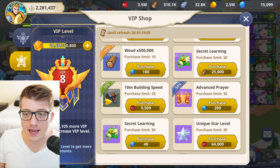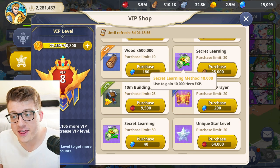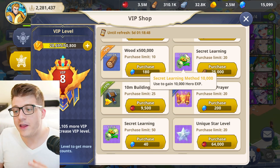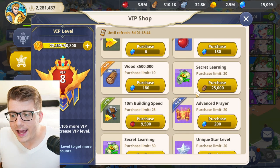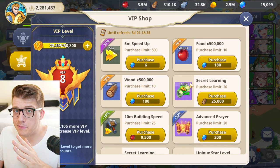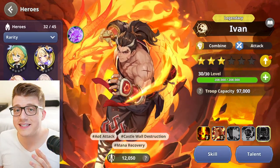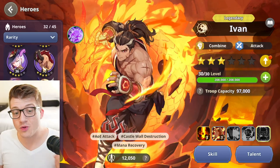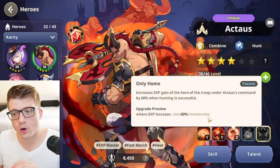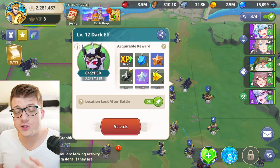Tip number two has to do with experience items. In the VIP shop you can trade 25,000 wood for 10,000 secret learning method experience to level up your heroes. However, experience in this game is actually pretty easy to come by, because there are heroes that give massive bonus experience when fighting monsters. The number one best way is with a hero called Actaeus — his third skill gives up to 90% bonus hero experience when you defeat a hunt out in the world.